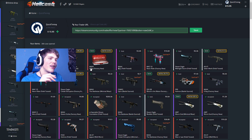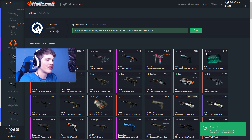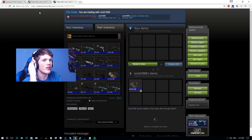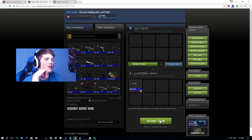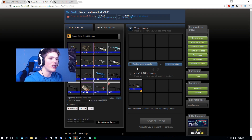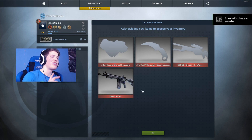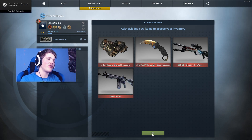We're now gonna withdraw everything and see what this stuff looks like in game. I'm gonna send everything out to my inventory — hopefully it doesn't take too long. I think the gloves and the karambit have already been sent out. Field Tested gloves — do I want to accept? Of course. Karambit is also here — the stat track Case Hardened, a really nice knife. We've also got the Factory New SSG. I've got most of the valuable items now — four new items.